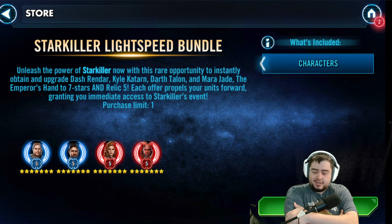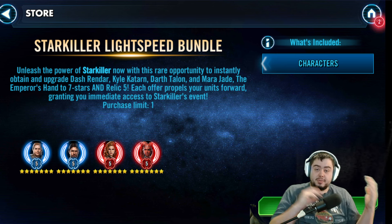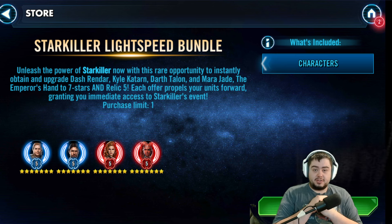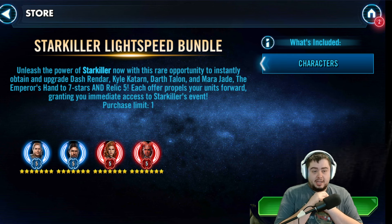The Starkiller event's not too hard. It does require a little bit of good modding, but it's nothing like the Aphra event or the Rey event — it's not too bad. You should be able to get a Starkiller up and going pretty quickly, especially because all you need is Relic 5 and one Omicron. And all of a sudden, Starkiller can take down Rey and do a lot of different good stuff. Is it easier if you get more than that? Yes. But he can do most of what he needs to do with a singular Omicron.